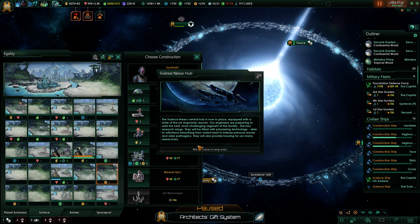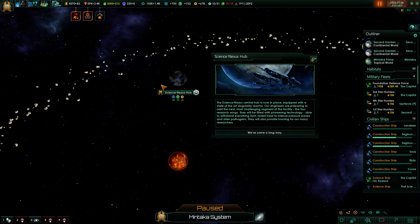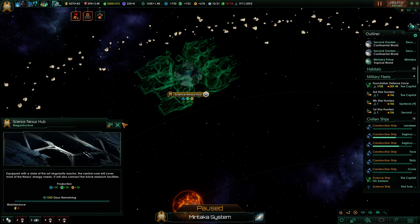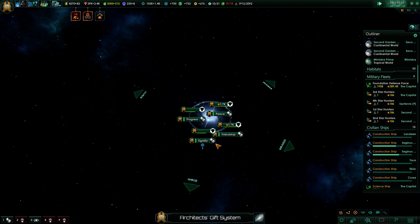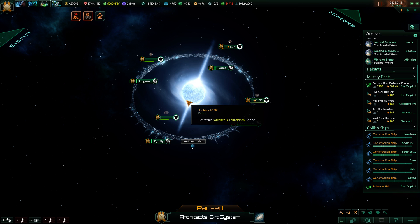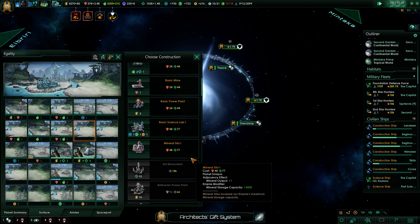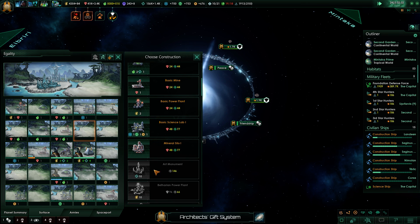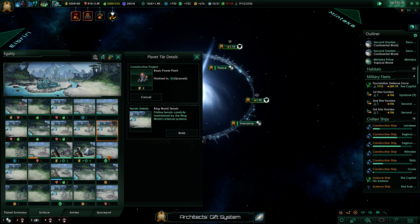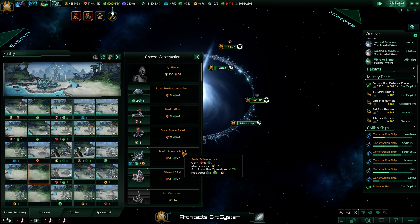We're done with the science nexus in the Mintaka system — it's finished. We've come a long way; we're going to kick off the next phase immediately. Pushing the nexus up to the highest level. We're still one over the core sector systems cap, which is a bit nasty. Continuing to build up Equality — going for power, science labs, and making space for an energy nexus.